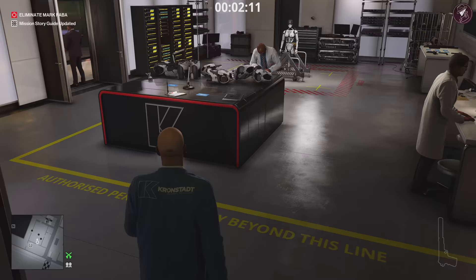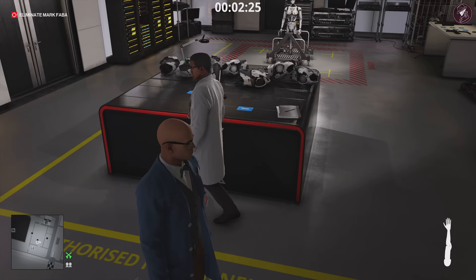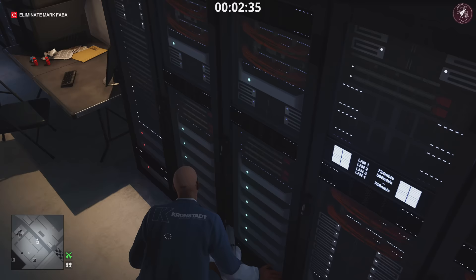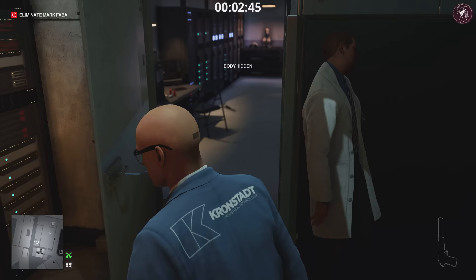Once he's knocked out, drag his body and put him here — don't put him in the crate. Take his disguise. Enter the lab and close the door behind you, and also close this second door — this is really important. Grab the robot arm. There are two researchers in this area: one goes into the server room, one heads over to investigate the pen. Pacify this researcher first, then go into the server room and do the same with the other researcher. Grab both bodies and put them in the nearby locker.